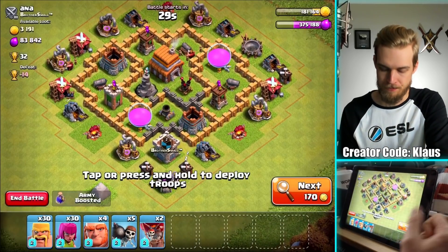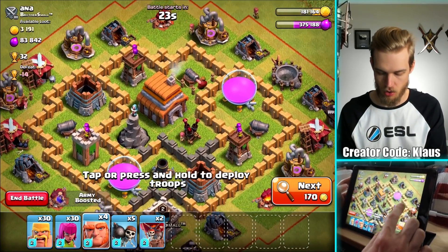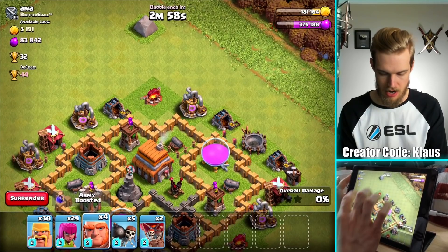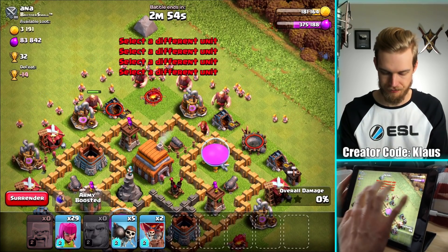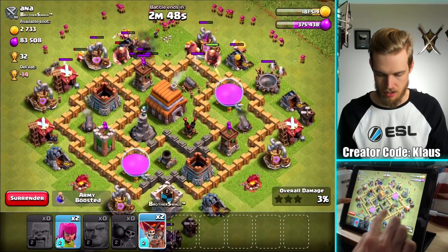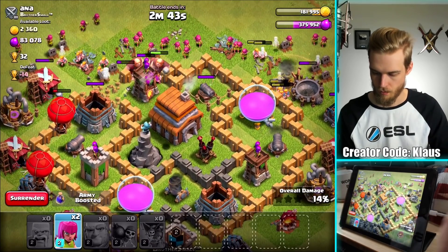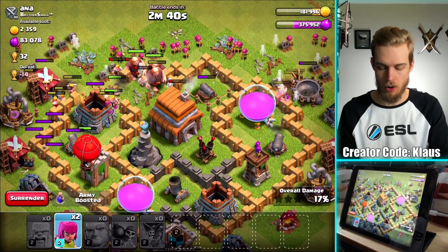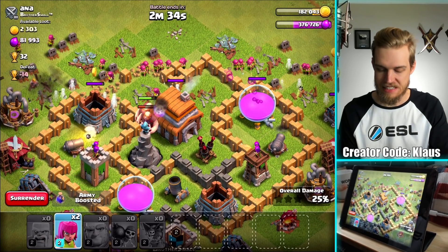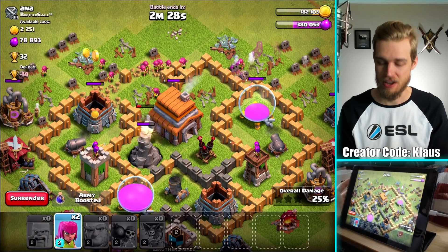I'm going to go find a plus 30. I know it's got Wizard Towers but I think it's going to work out. No CC — that's what's up. Giants, Barbarians, Archers — I'm going to save a couple, drop my Wall Breakers. Let's also get a couple of Balloons starting to work on the other side. If I managed to two-star this that would be fantastic. Those Balloons went down fast. If I manage to at least get a one star, that would be progress — better than nothing.